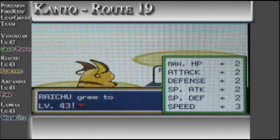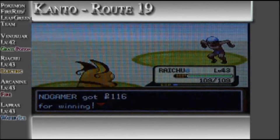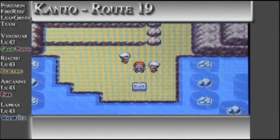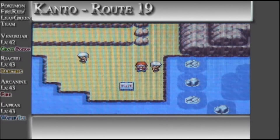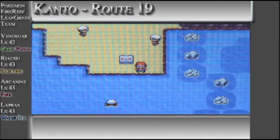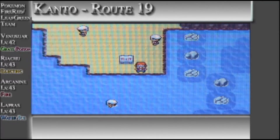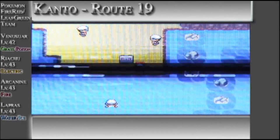Level 43 — nice. I'm going to get some repels. Okay, I'm back with some max repels. We're now going to proceed heading south then west to Sea Foam Islands. We're going to use a max repel — I have ten of them.